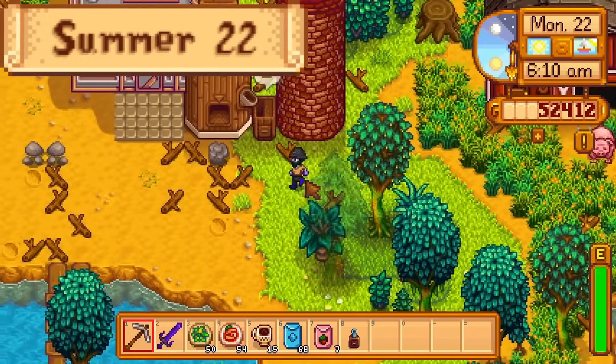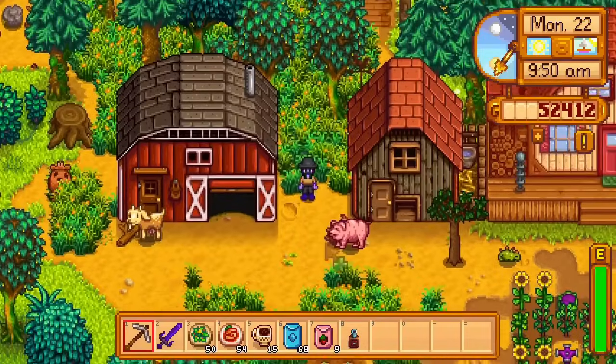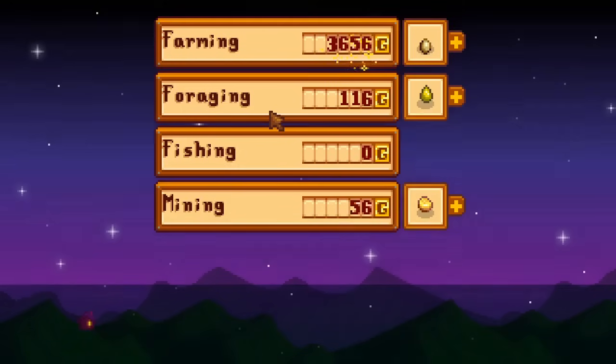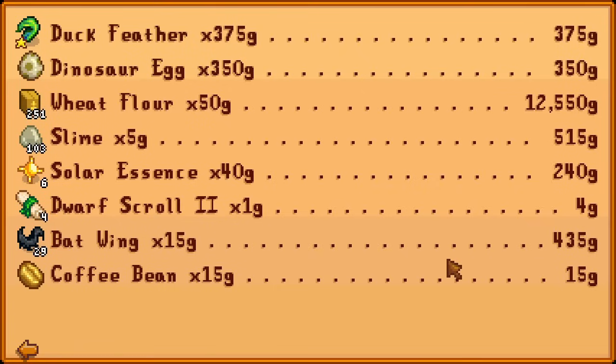Day 22 of summer. Today I get the rest of the flour from the mill and a truffle from the pig. I farm for winter roots until I have enough of them, then ship my sellable items, getting me 12,000G from the flour alone.